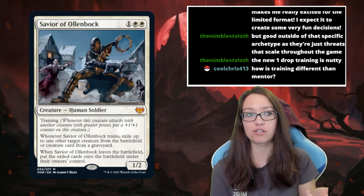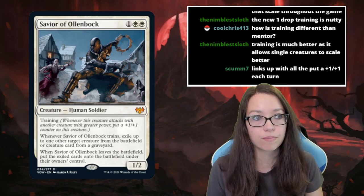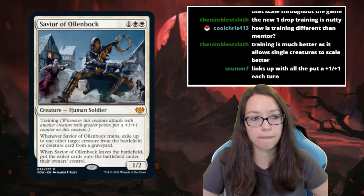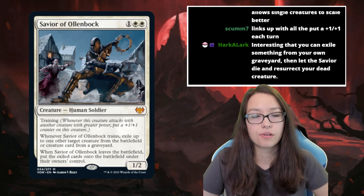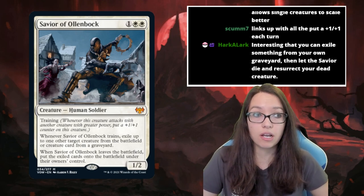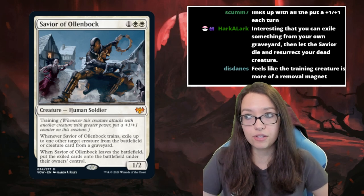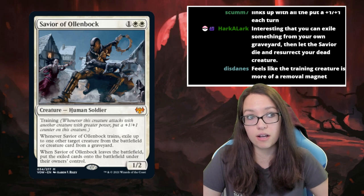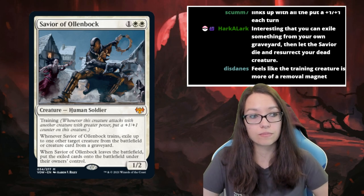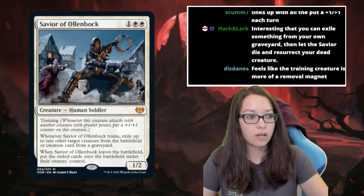One distinction: with Mentor the bonus could be spread out, so removing the Mentor creature still left you with something on your other creatures. With Training, if the creature is removed you've lost everything gained on it. That said, Training creatures may come in at a lower cost or have an ETB ability to compensate. Overall they're probably roughly similar in power level but represent a different playstyle.